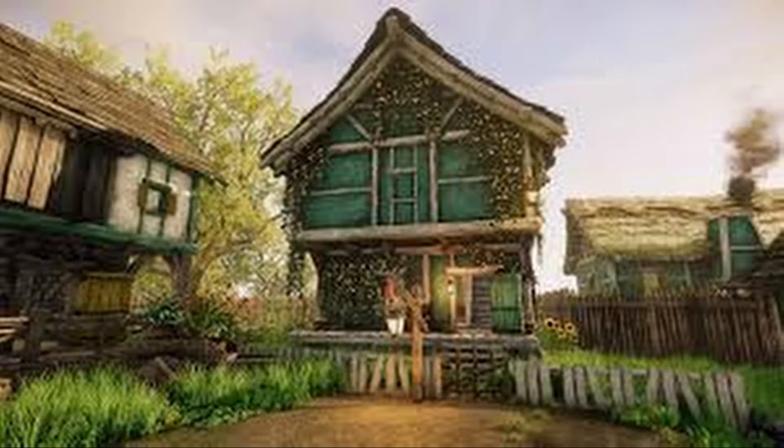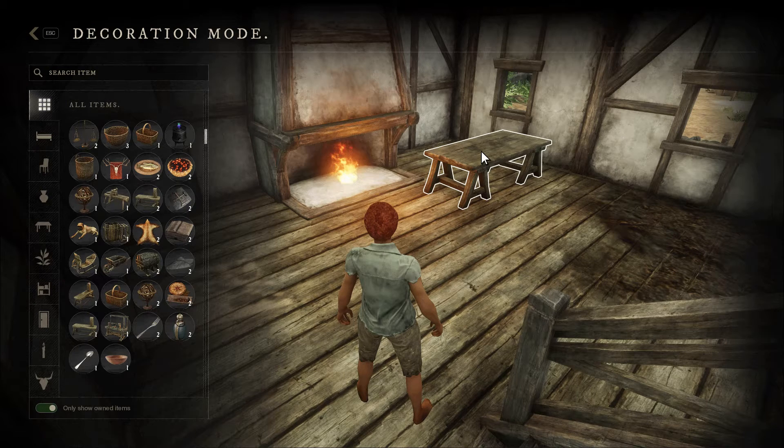The settlements themselves also have a distinct aesthetic, with house designs and floor plans specific to that settlement. As expected, players will be able to personalize their homes. Once you've settled into your new home, you can personalize your space. The developers have added hundreds of items for people to customize their houses with — everything from tables and chairs to statues and paintings and all that cool stuff.